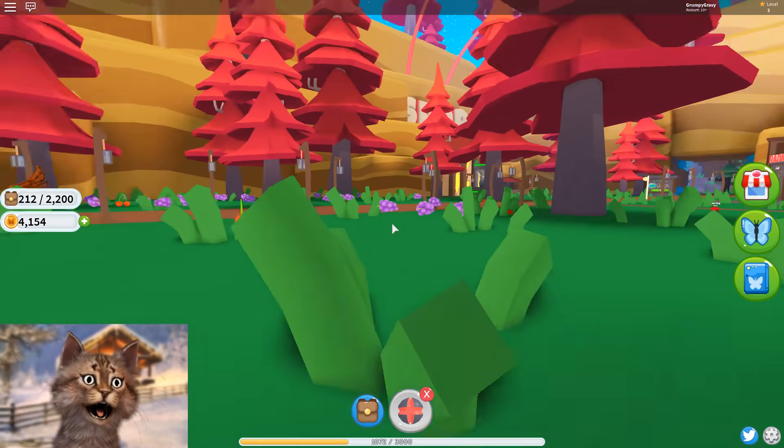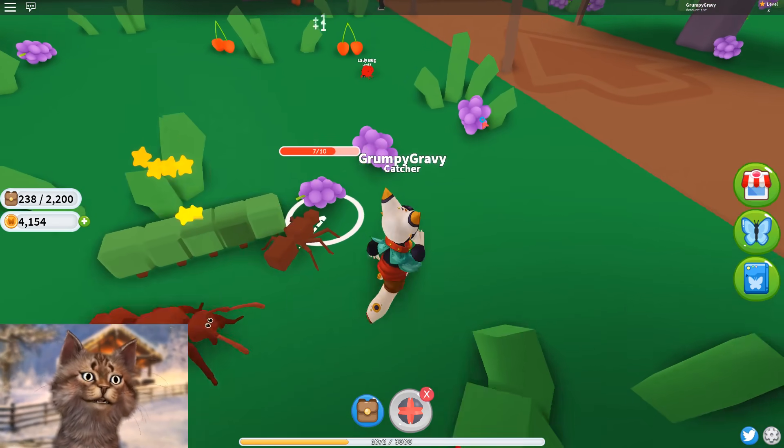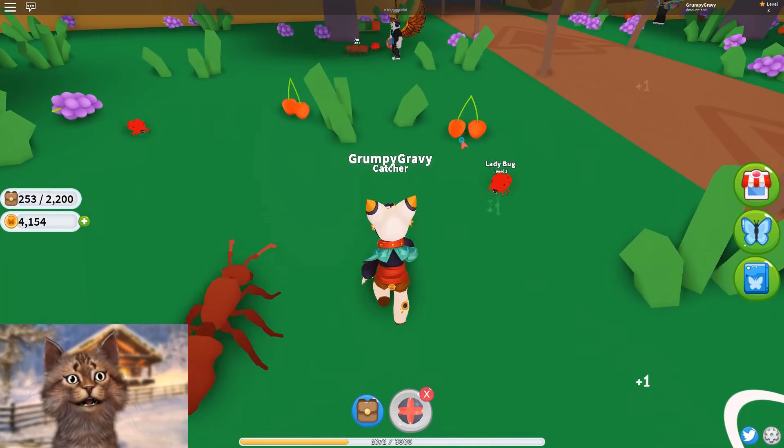We have 2,000 storage! I think it's the ant that gave us a crazy amount of storage. Oh my god, these pets are really powerful — they eat stuff instantly.